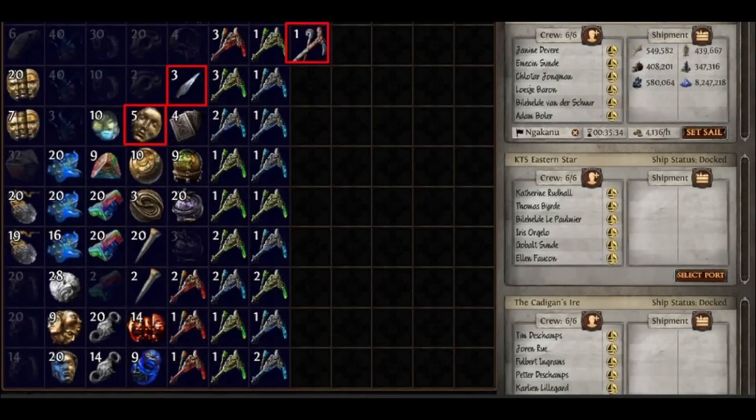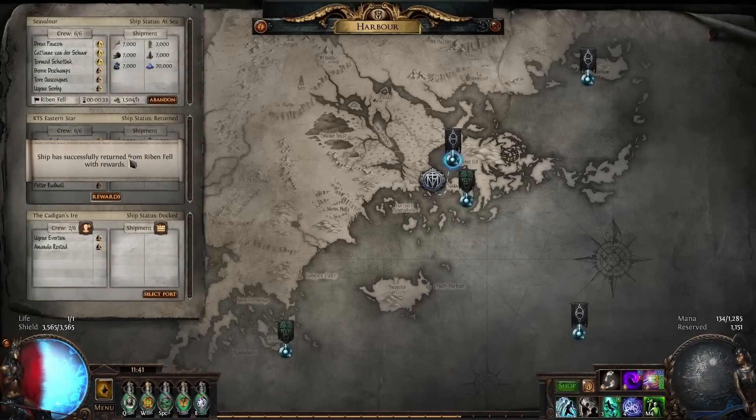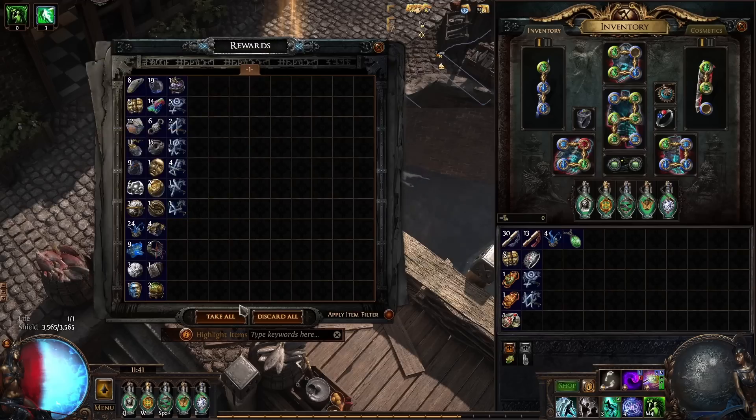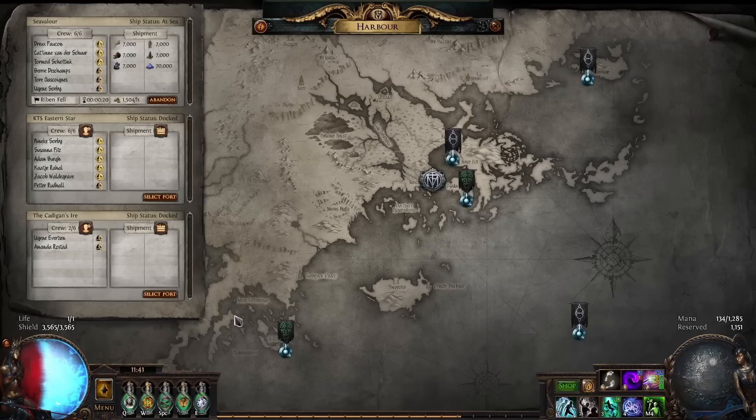There is a second very well documented shipment value range where sacred orbs start converting into mirror shards. We have countless 50 million value shipment tests posted on Reddit and in our community, and these give an approximate average of two and a half mirror shards, with a range between zero and six — though zero and six both seem quite uncommon — so pretty consistently people are getting two or three mirror shards. This means it's likely best to send fewer larger shipments of somewhere between 700,000 value and a couple million, and then 50 million shipments as big as you can get, to roll as many of those sacreds up into mirror shards, which is substantially more valuable.